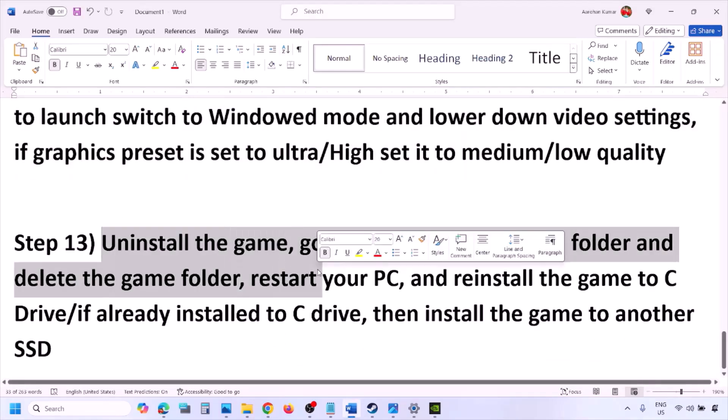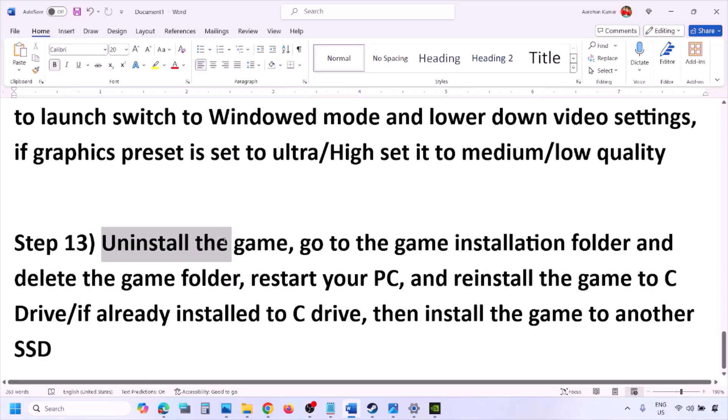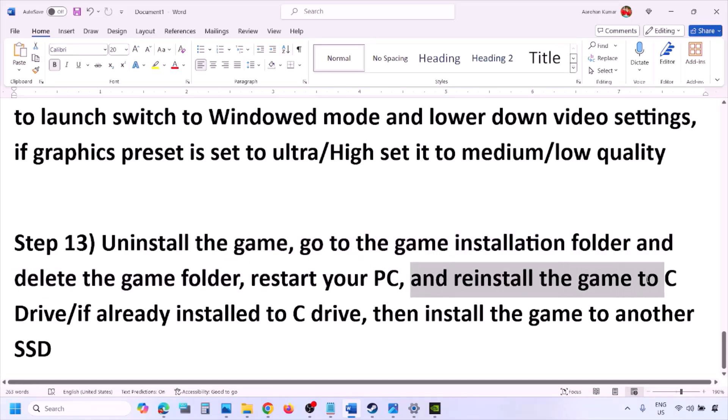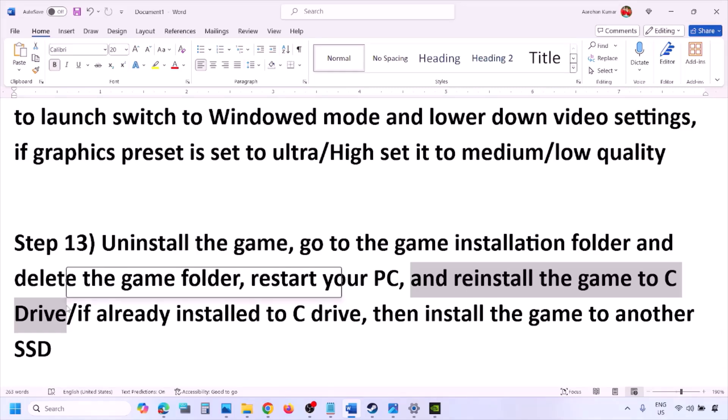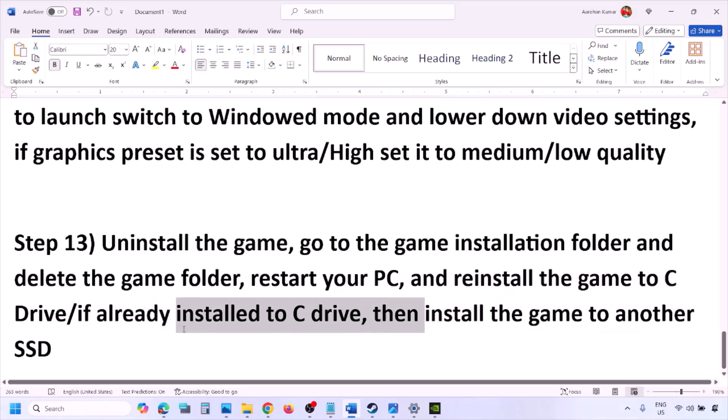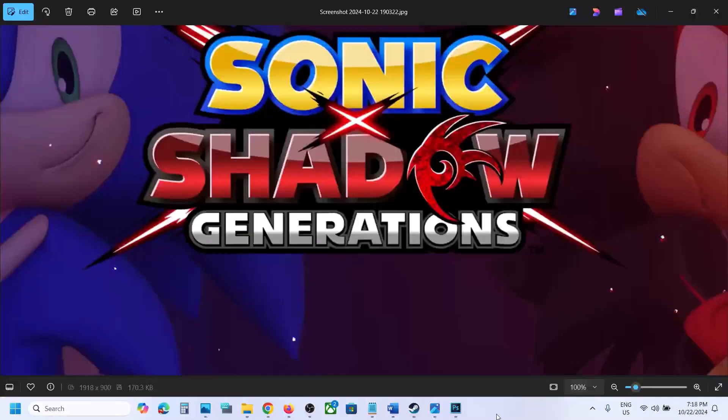The last step is to uninstall and reinstall the game. Go to Steam, right-click the game, and click Uninstall. After uninstalling, go to the game installation folder and delete the game folder, then restart your computer. Install the game to the C drive — if it was installed to another drive, move it to C drive. If it was already on C drive, try installing it to another SSD and check. One of the steps shown in this video should help you run the game successfully on your Windows computer.